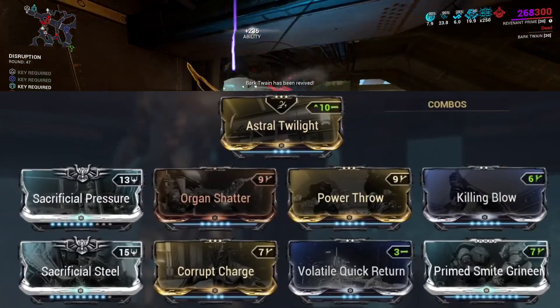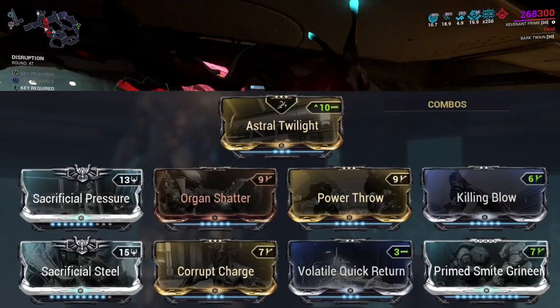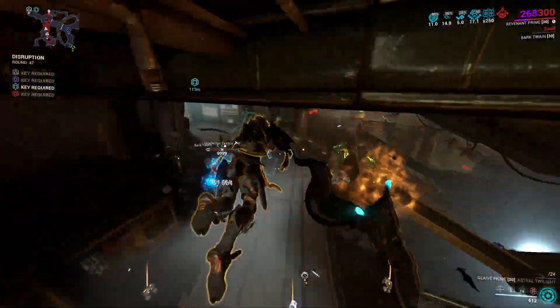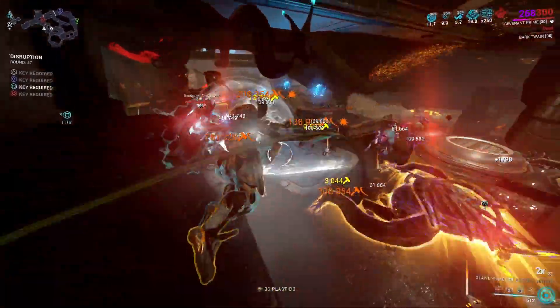The Cerata is definitely the Glaive Prime of dealing with Corpus. If you're up against Grineer, this build is the go-to. Against Infested it's exactly the same build — you just change the bane mod. Nothing really changes for Infested since they are squishy, so it doesn't matter.